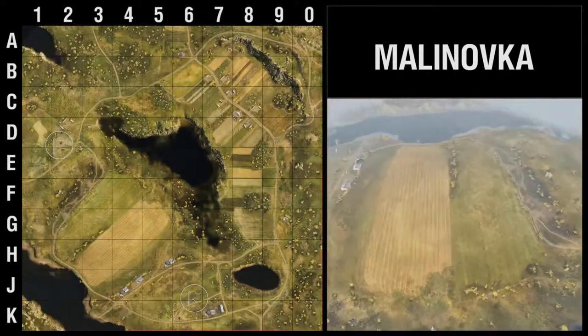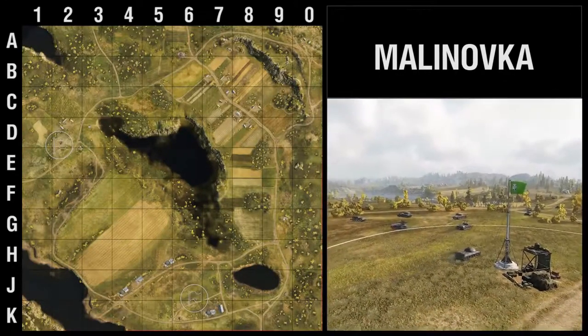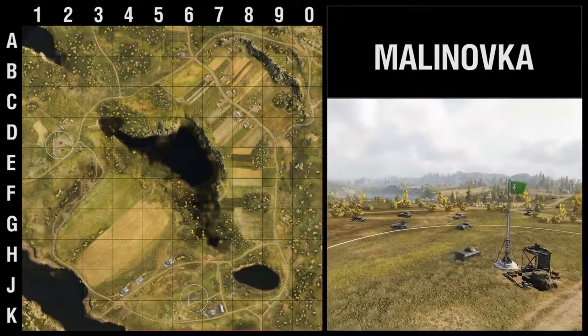If Malinovka was being played properly, here's what would happen. Each team would set up a defensive line around their best positions. The people in the south hide in the little buildings found around J4, J5, and H6. The people on the west side have some hills and rocks around F2 and E3. The main teams would charge all the way up to the hill at A9, have a great big fight, and whoever won would win the map.